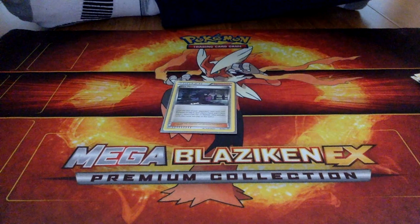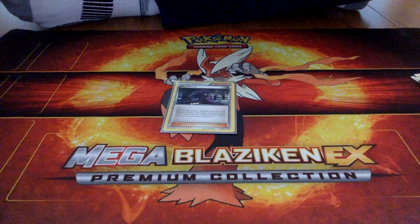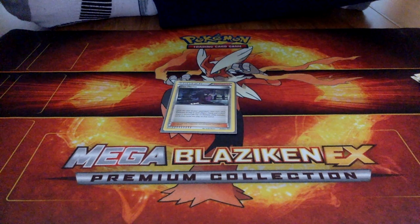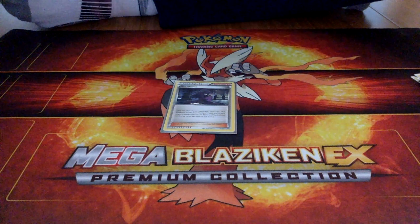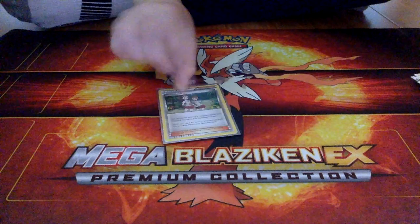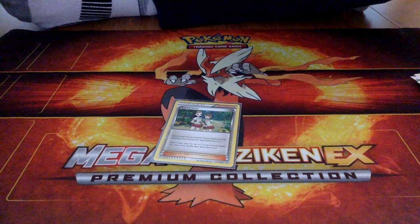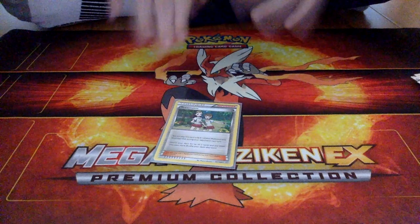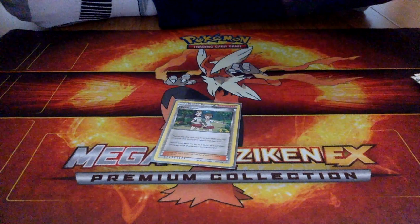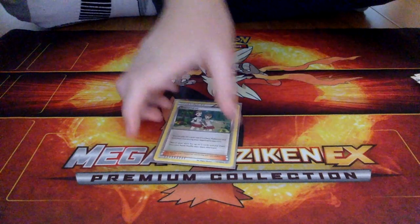One Hex Maniac — this is just in case you can't get your Garbodors out. It shuts down all abilities until the end of your opponent's next turn, so it's kind of a last resort card. And for the last supporter, Teammates: you can only play it if one of your Pokemon was knocked out last turn. You search your deck for any two cards and put them in your hand — something your opponent does not want to see.